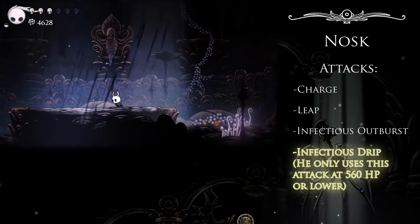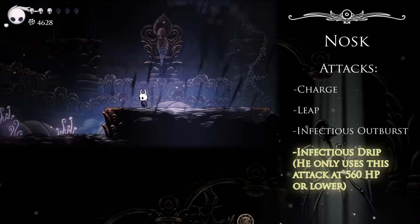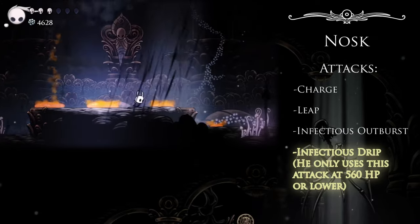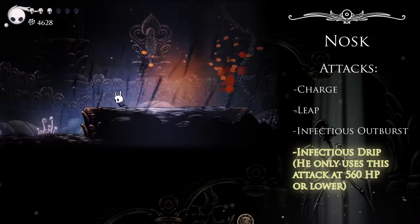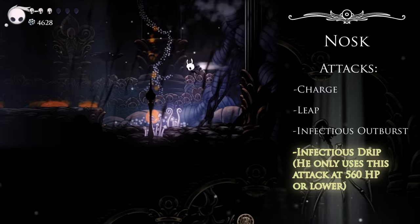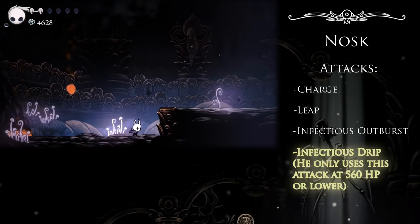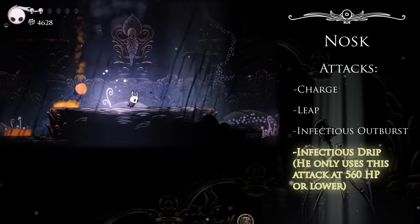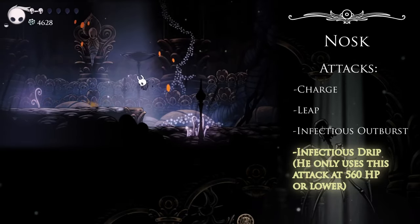For the Infectious Drip, this one is also stuck to a rigid pattern in that he'll only ever use this attack immediately after a leap. That doesn't really change much though, as the telegraph is already massive. You have a couple of options for avoiding this one: you can either run as fast and as far as possible to give yourself the biggest possible space to double back through the blob rain, or you can inch along as slow as possible so you never have to double back. Do either of the extremes — anything in between will just make things needlessly hard on yourself.